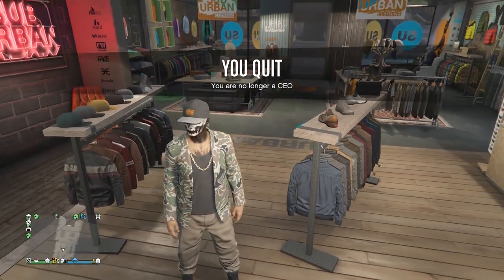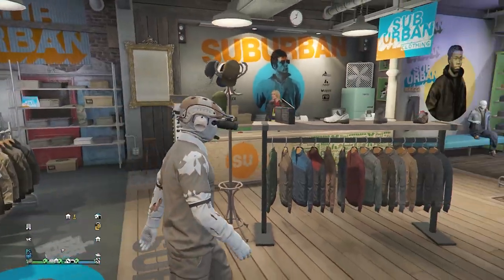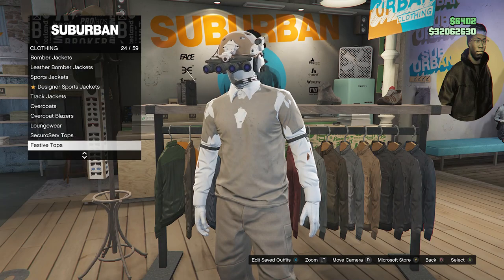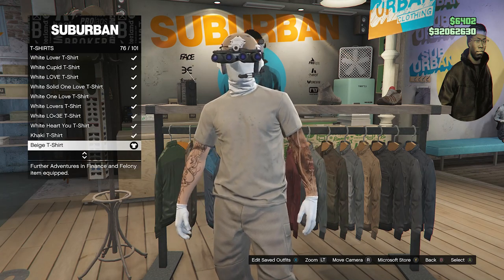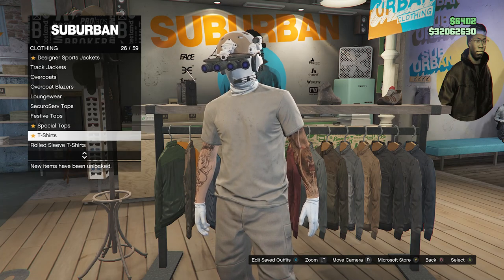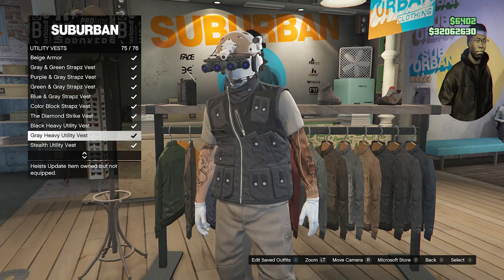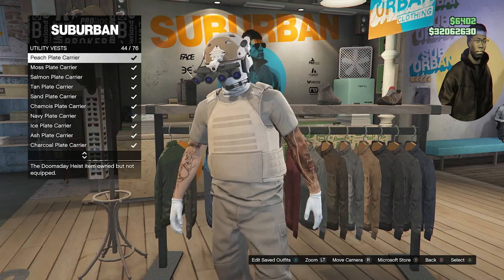Pull up your interaction menu, click on secure serve CEO, and retire. After you retire you are still wearing the outfit, so now we can create the outfit you've seen in the thumbnail. Go over to the top section, scroll down until you find t-shirts on slot 26, and equip the beige t-shirt on slot 76. Then back out of t-shirts, scroll down to slot 58 which is utility vest, and look for the peach plate carrier on slot 44.